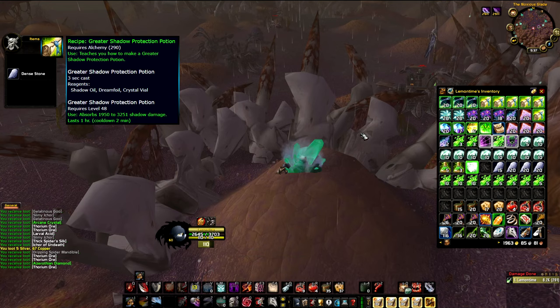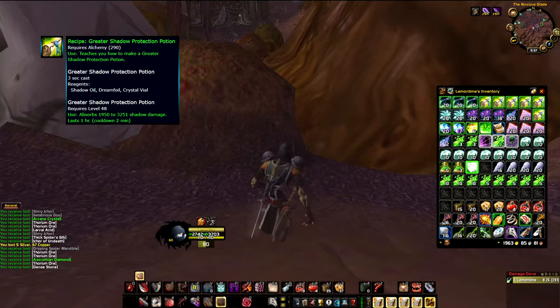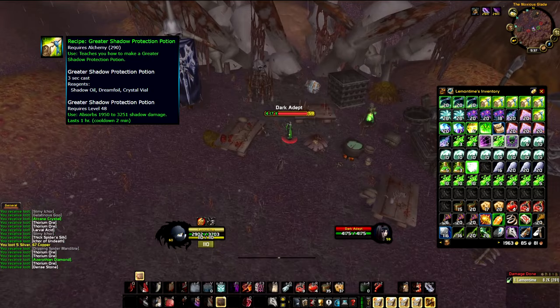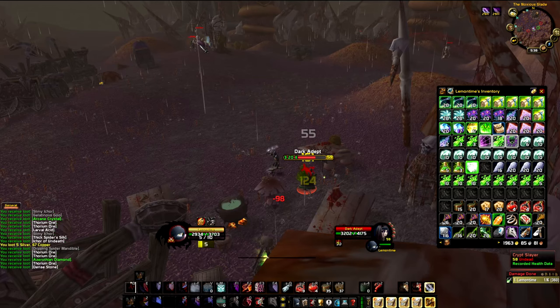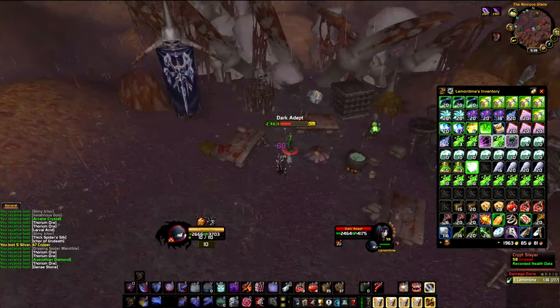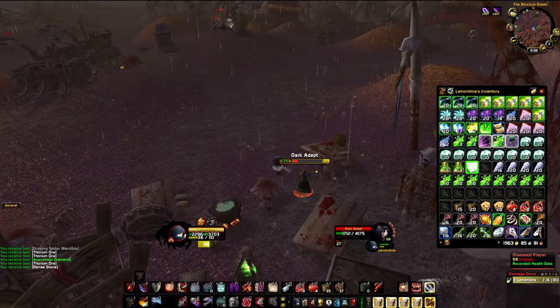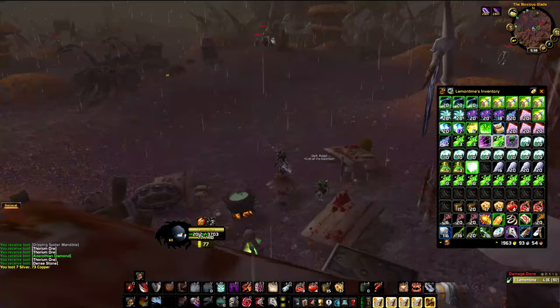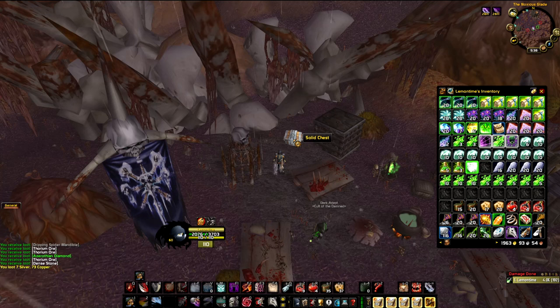Like I said, in a two-hour grind two days ago, I got three Shadow Protection Potions. The Shadow Protection Potions drop from the humanoids here. Also, the humanoids give reputation with Argent Dawn — five rep per kill until you reach Revered. The Crypt Slayers and spiders share the same respawn spots with the humanoids, so you want to kill them too. The mobs are level 58-60, and they can drop really good items if you're lucky — especially greens that sell for a lot.